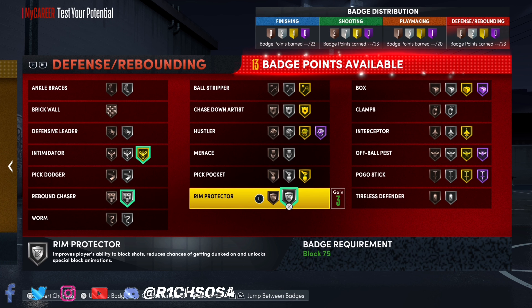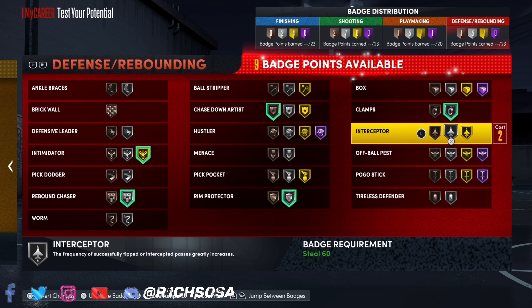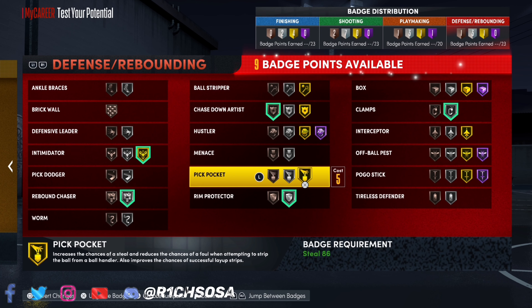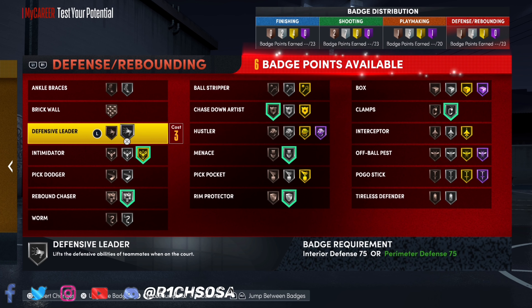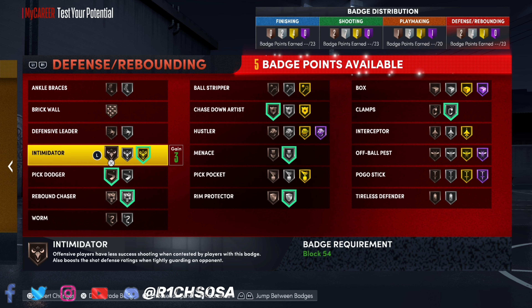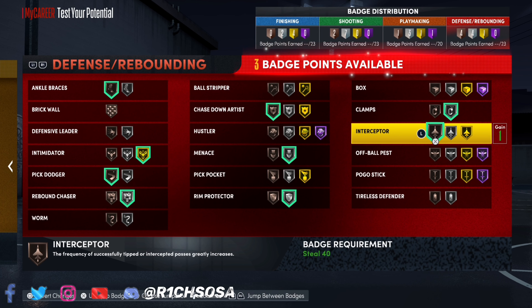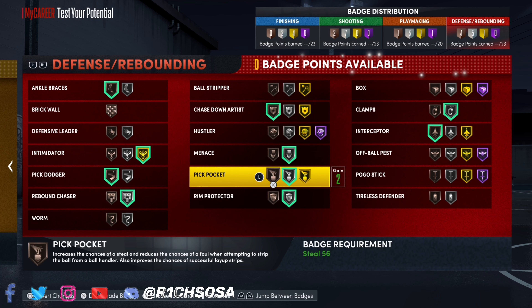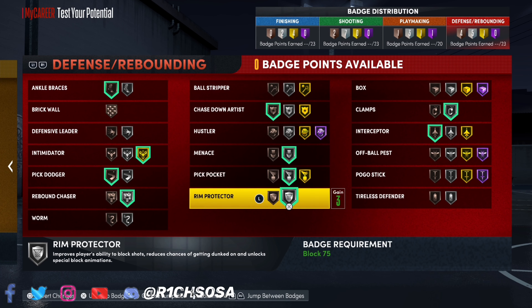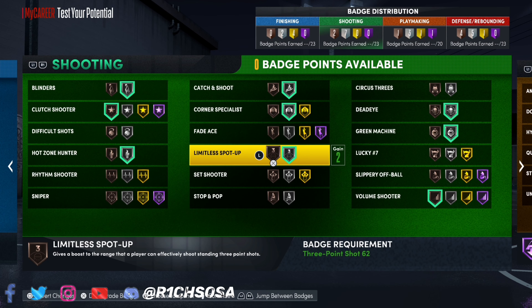For the defensive side: intimidator on gold, rebound chaser on silver, and chase down artist on bronze just to get those animations unlocked. Rim protector maxed out at silver. Clamps on silver as well, leaving nine remaining badges. Menace on silver is going to make a huge difference. For the last five: pick dodger, ankle braces, interceptor — very helpful for passing lanes — and pickpocket. Final badge count: 23 defensive, 20 playmaking, 23 shooting, and 23 finishing.